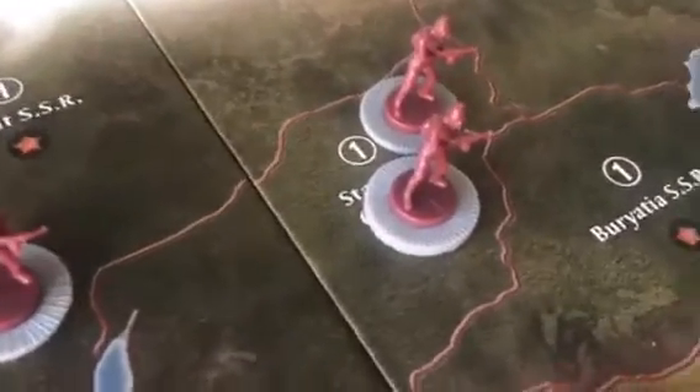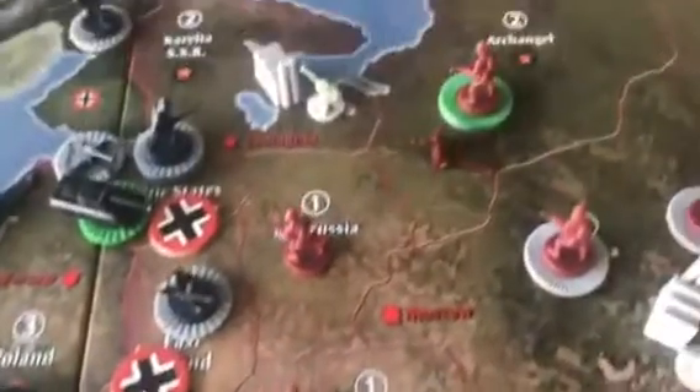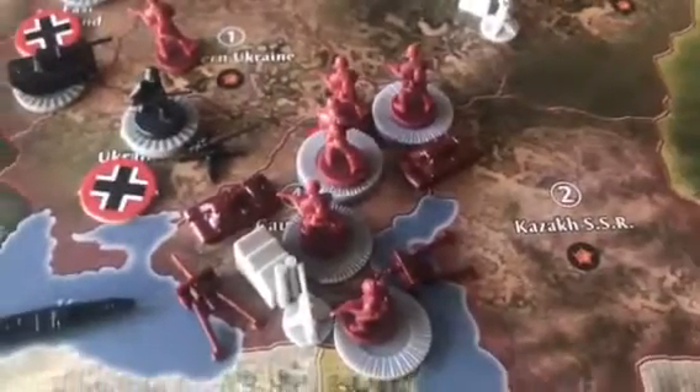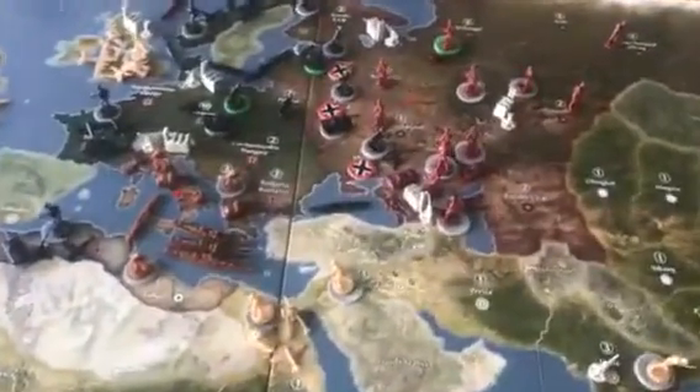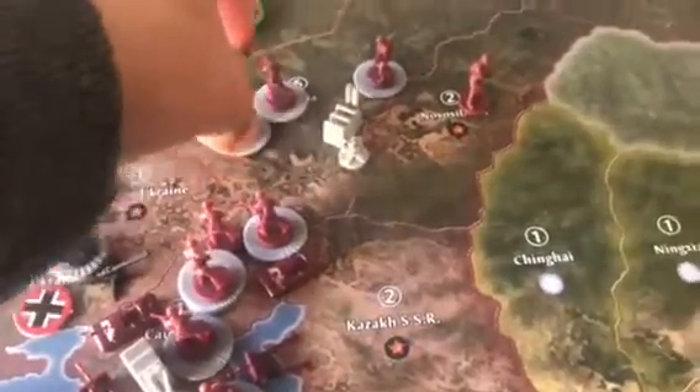Let me place my units — just making sure everything's right. Five men in Stenchof Chabret, two in Yakut. Placing a tank and artillery going to Stalingrad, and two more men. That's four units there. Two more men go into Moscow. The rest of the forces go to Moscow — two more men — and I bought two more artillery.